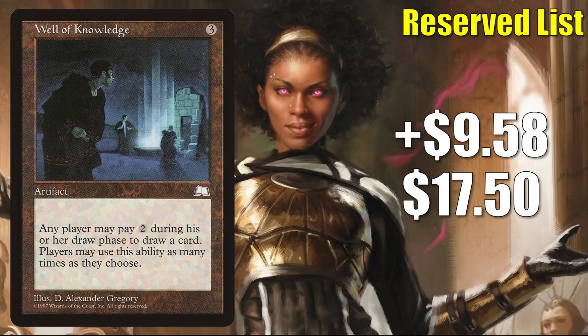At number 1 is Well of Knowledge. It goes up $9.58 this week to $17.50 — that is a 121% increase. This does see a tad bit of Commander play, sometimes in Group Hug or Pillow Fort style builds. But it is a Reserved List card that is hard to find online in good condition. Due to this quick increase in value, it looks like this could perhaps be the target of a buyout.